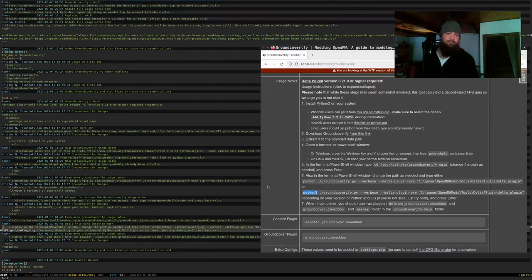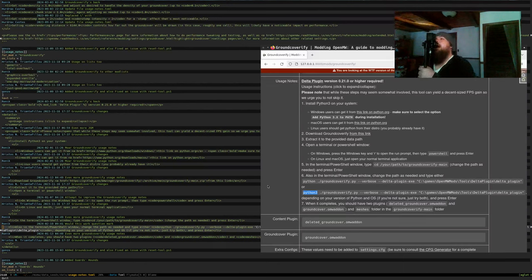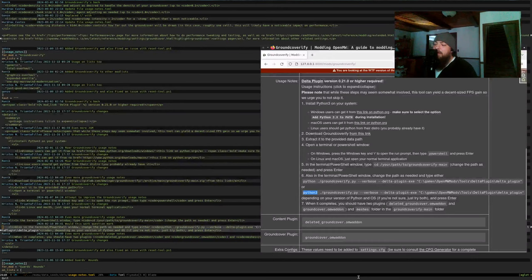Exactly. The problem is, officially, according to the Python project itself — and a lot of Linux distros follow this — Python without a number after it is Python 2, by the standard. Interesting, I was not aware of that. Not in Arch, but certainly in Debian. If I just type Python on void, what happens? Python 2 — void following the standard. Whereas Python 3 obviously, you know. So yeah, that's where that comes from: on Linux distros you need to be explicit.